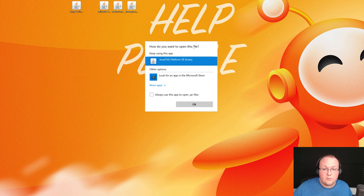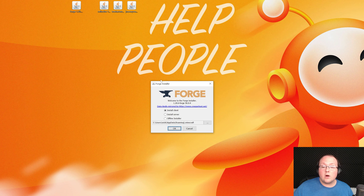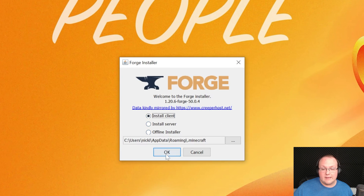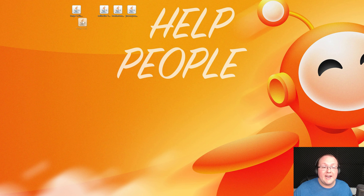Right-click on the Forge installer, click Open With, click Java, and click OK. If you have Java but it doesn't work, you need Java 21 specifically. In the Forge installer, make sure Install Client is selected and click OK — Forge will install. If it fails, either you haven't played Minecraft 1.20.6 before (launch it to the main menu first), or the Minecraft launcher is open (close it before installing). Once complete, click OK and delete the Forge installer from your desktop.